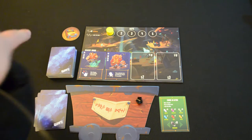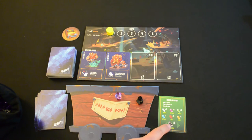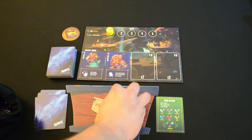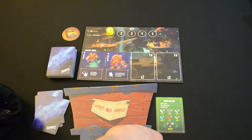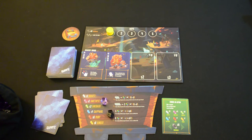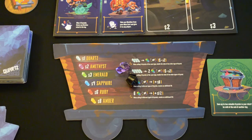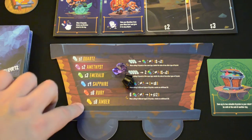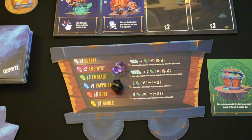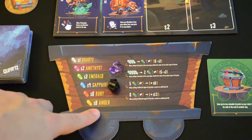Let's take another mine action and see if we can get something other than an obsidian. We got an amethyst there. In the bag itself, we have 18 obsidian, 15 quartz, 12 amethysts, 10 emeralds, 7 sapphires, 4 rubies, and only 2 amber. Whenever at the end of our round, when we decide to leave the mine, whatever we have in our mine cart goes back with us to town, which we can then sell. The amethyst is worth $2. Quartz are worth $1, emeralds are worth $3, sapphires $4, rubies $6, and the ambers are $8 apiece.